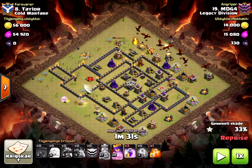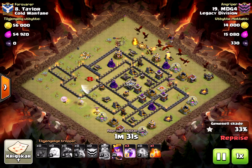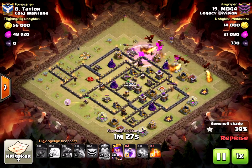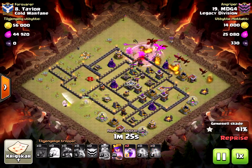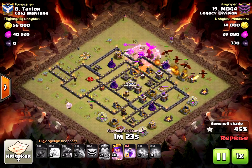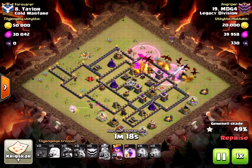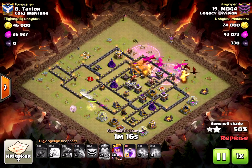Seven dragons go down in a line. The dragon deployment could have been better, and the hound could have been later. He could have easily placed dragons here first, followed by dragons on the wizard tower and above, to make sure they funneled into the core — but that's no problem. The rage was also a little bit misplaced, as it didn't quite catch those two dragons until later.